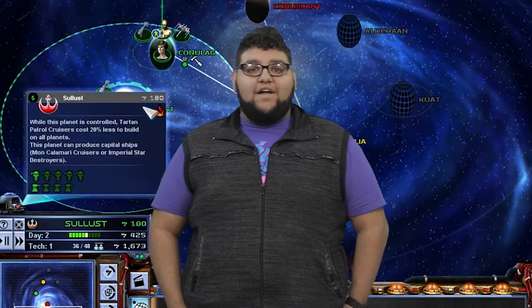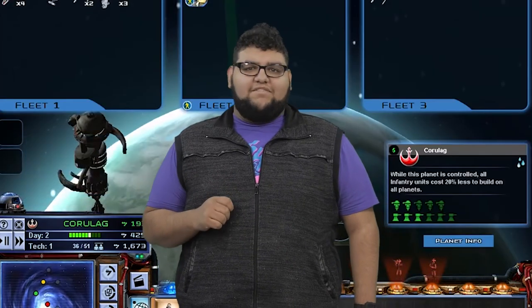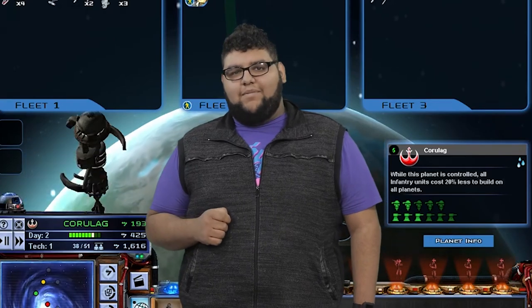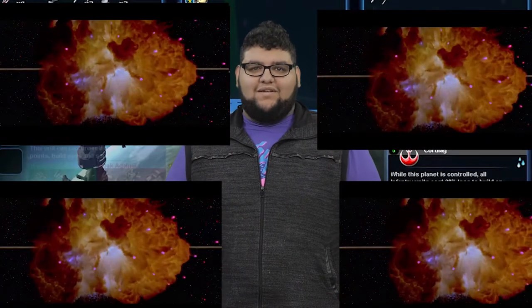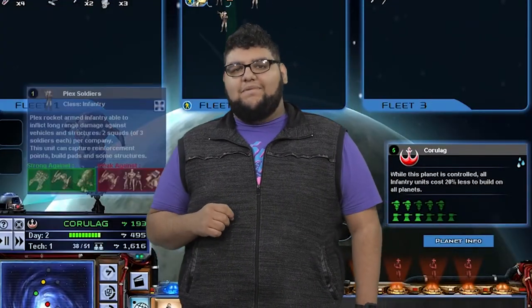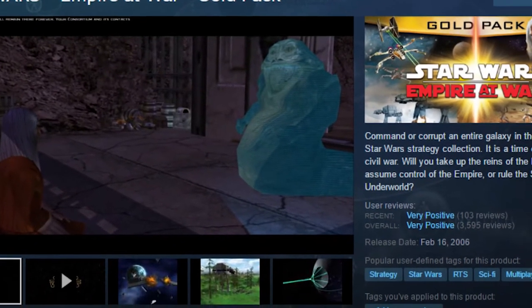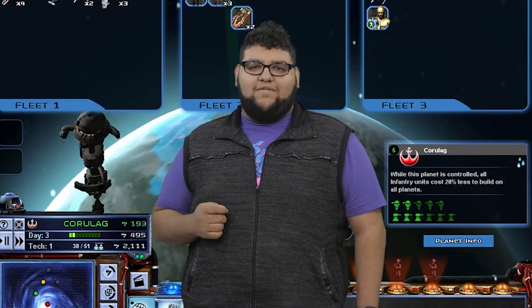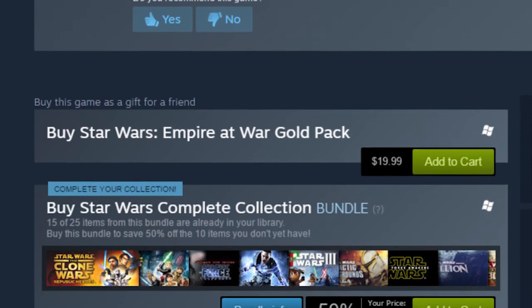To sum it all up, Star Wars Empire at War is a fun time that shows some age on the eyes, but holds up under the hood. If you're looking to experience massive battles based on the original Star Wars trilogy, you can't go wrong with this game. I give it a score of 4 out of 5 Death Star Explosions. The current listing on Steam is $19.99 full price. It also comes with an expansion that adds a third pirate faction with their own campaign, units, and heroes — some of which draw from the more obscure expanded universe cast. This game is frequently on sale, so keep an eye out if $20 is looking a little steep.